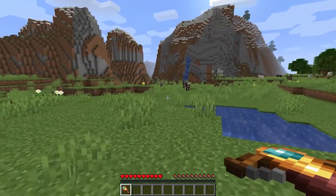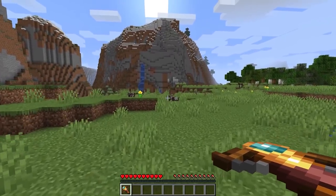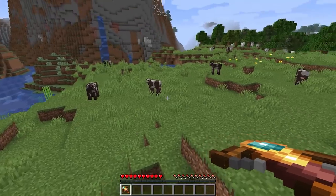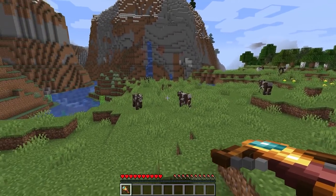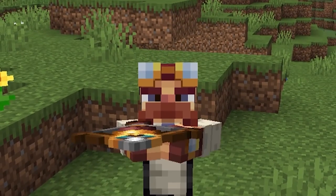We've already done a video about the scoped crossbow, but unfortunately we didn't actually have a way to make it work, since the clicking functionality of a crossbow and a spyglass kind of interrupt each other. But oh ho ho, I think we've figured it out. In fact, this might be the best implementation I've seen yet.